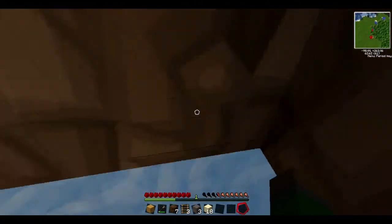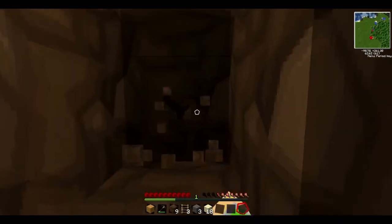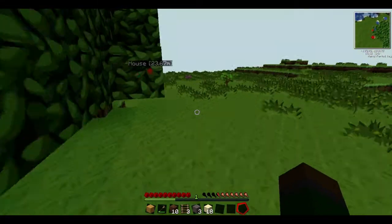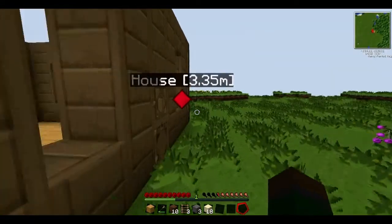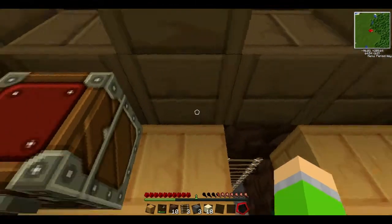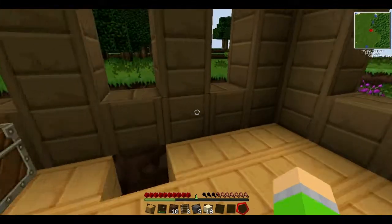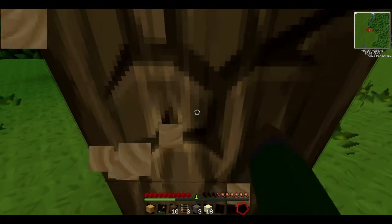We're gonna make some glass panes — or fall into water, yeah. Get up, get up — there we go. Don't know why I did that, a little bit of lag. We need coal, or we could use wood. We're gonna have to use wood here, so I'll grab some wood.